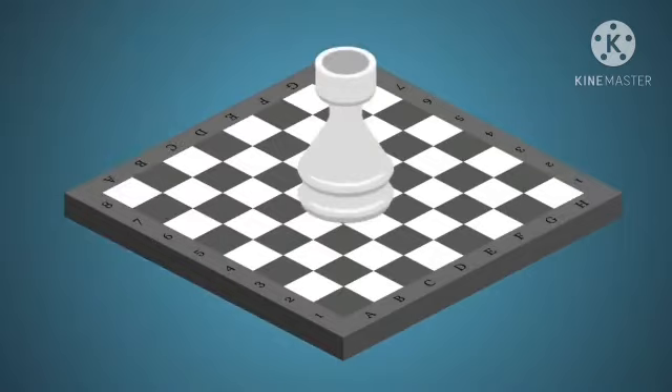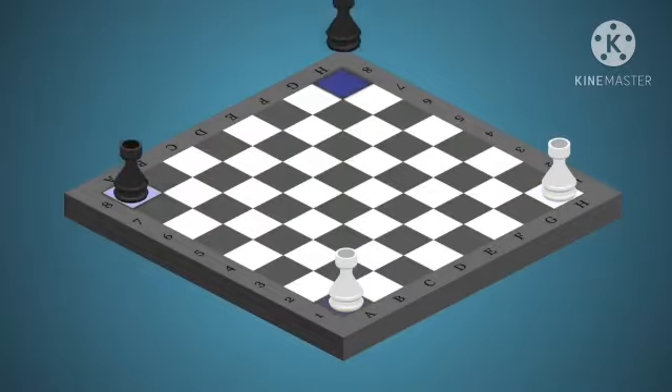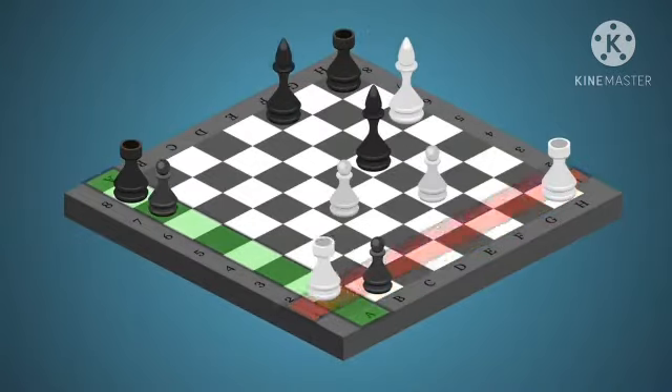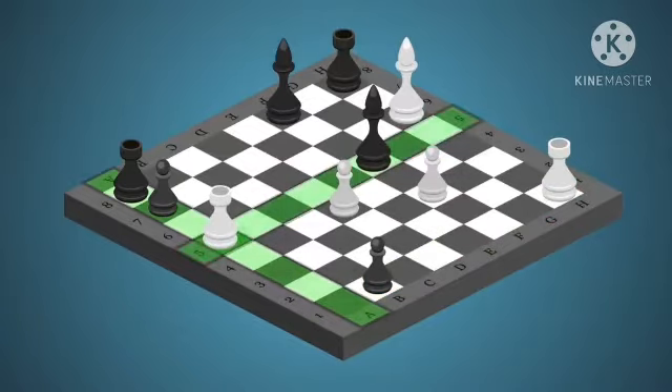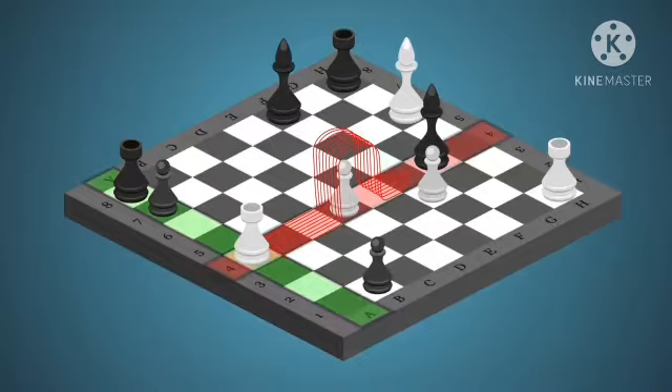Now I am going to introduce you to the first piece, which is a rook. Rook is placed at A1 and H1 for white, and A8 and H8 for black. It moves horizontally and vertically any number of squares until it is blocked. If it is blocked by an opponent's piece, you can capture it. If it is blocked by your own piece, you cannot jump over it. You can move back, sideways, or forward. That is the rook.